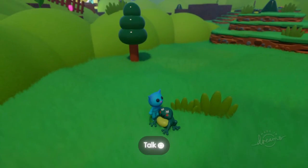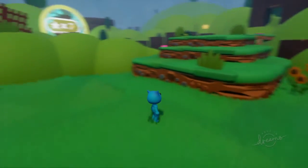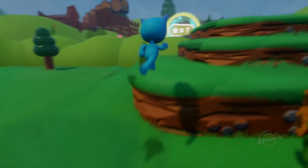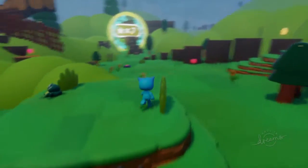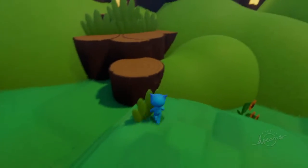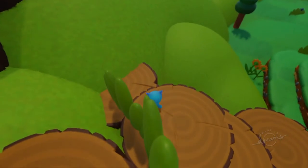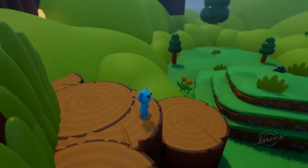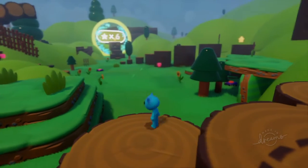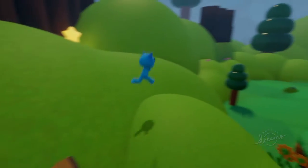Yeah, why'd you attack him, man? Like he's all happy that they're all destroyed. Wait, aren't there two of you now? There's like two frogs! Is it the same one or a different one? I don't know. So I got one, and there's like a gate — we can't go past it until we get all the stars. Which, I just got one, so let's get all the other ones.